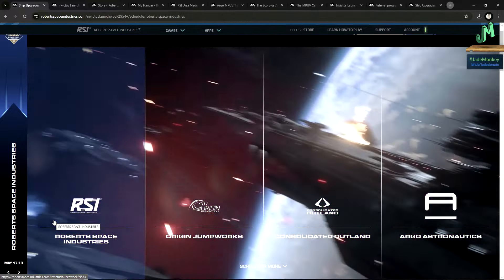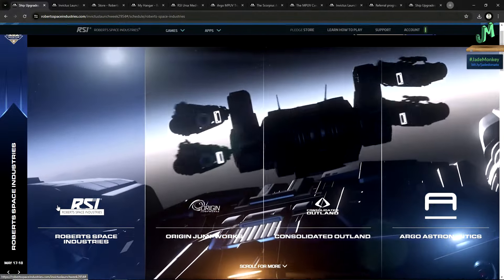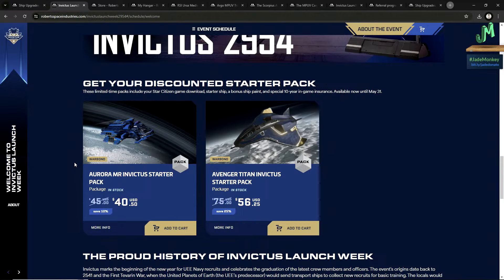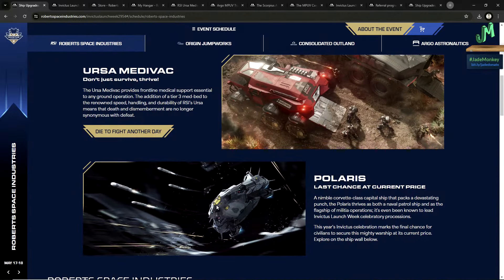The manufacturers being covered for day one are RSI, Origin Jumpworks, Consolidated Outlands, and Argo Astronautics. If you want to actually get the game, you have to get a starter pack. You can get this entire game for $40. You can earn all of these ships in-game — you don't have to buy them with real money. Buying ships is just to help support game development and give you a leg up when you first start. You can buy ships in-game, but you can also steal them from other people, and there's insurance.